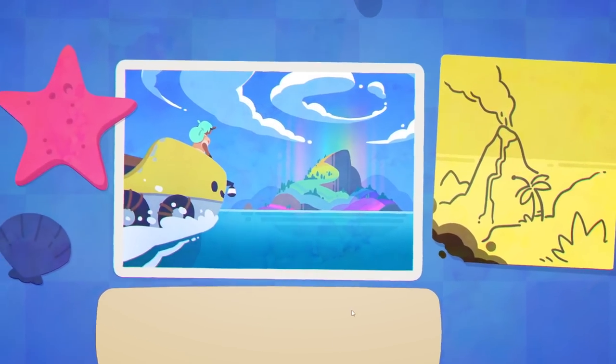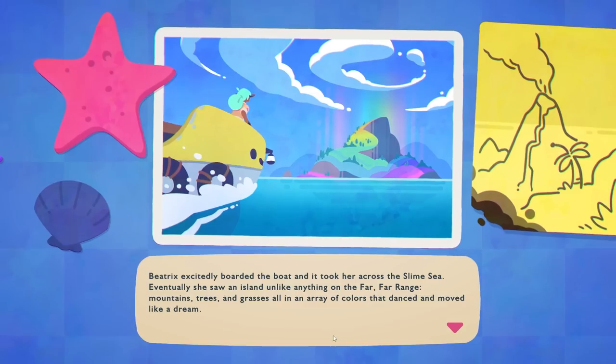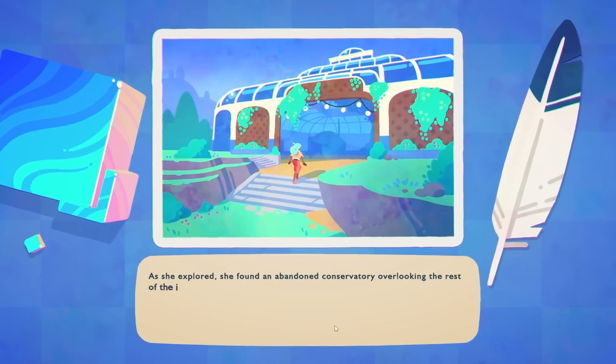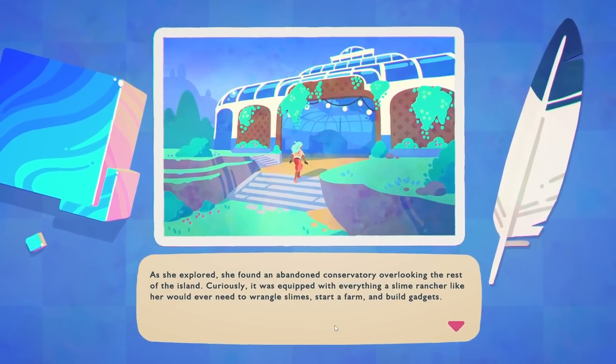Did she just hop on? She does! Beatrix excitedly boarded the boat and it took her across the Slime Sea. Eventually she saw an island unlike anything in the far, far range — mountains, trees, and grasses in an array of colors that danced and moved like a dream. As she explored, she found an abandoned conservatory overlooking the rest of the island. Curiously, it was equipped with everything a slime rancher like her would ever need to wrangle slimes, start a farm, and build gadgets.